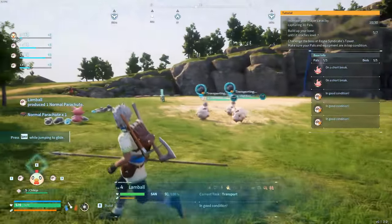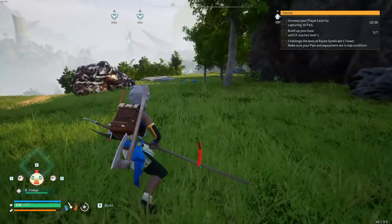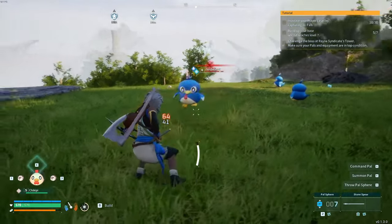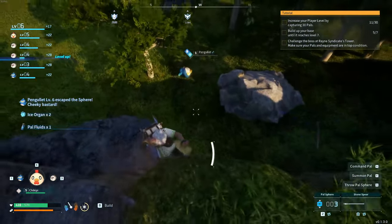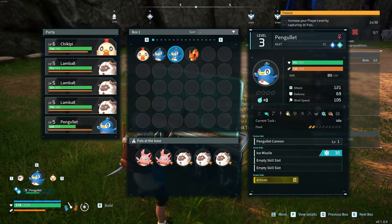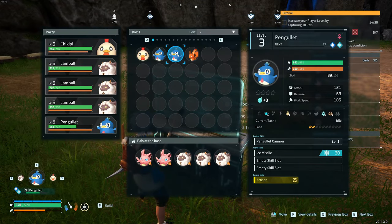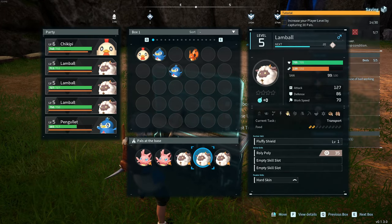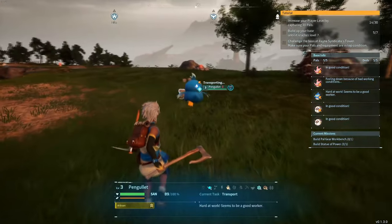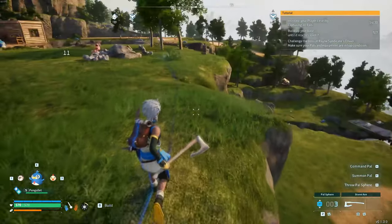Now we're going to spend time catching a few more pals. Spot a panglet and crouch up on them so they don't run away. Hopefully you'll have two panglets by this time. Go straight back to base and put the panglet to work. Pals have different skill traits — the ones you want enhance work speed or have better sanity levels. Press F on the pal to check what traits it has, then replace the extra pal with the panglet. You've now made your base quite operational, but there's still a little more work to be done.